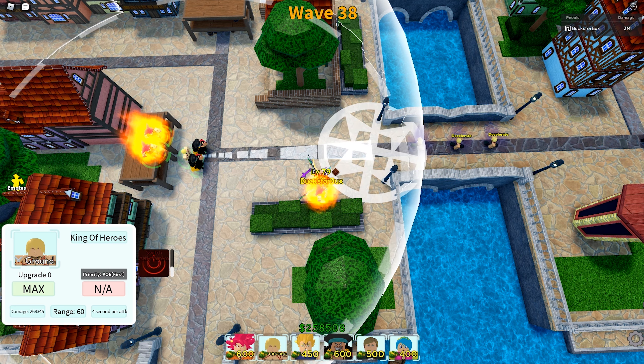The second form deals over 400,000 damage every four seconds. It has the same range at 60, but the AOE type is now a circle — a pretty decent size, not the biggest but medium-sized. It looks like several explosive daggers.